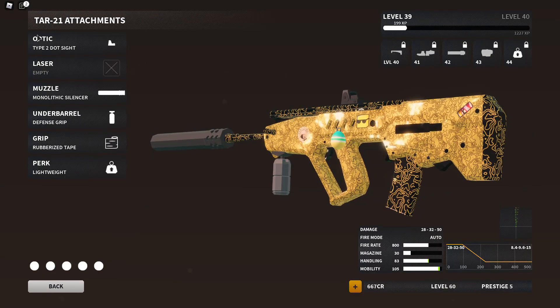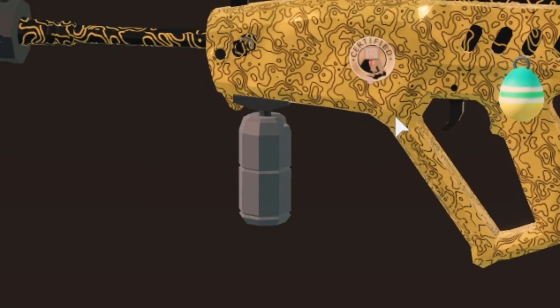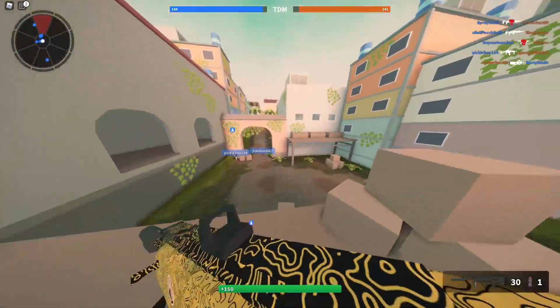But it's called the TAR-21. Here we have the Type 2 dot sight, monolithic suppressor, the defense grip, rubberized tape, and the perk lightweight, because we want to be zooming around. So let's just hop into a game, get some gameplay, and talk about it.